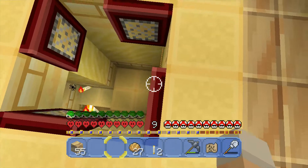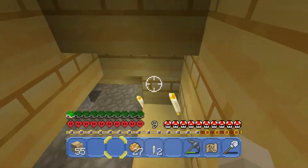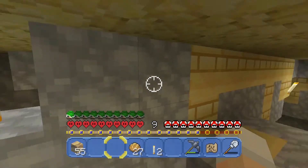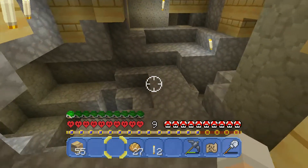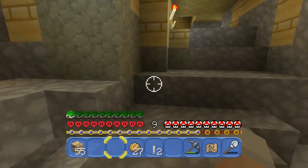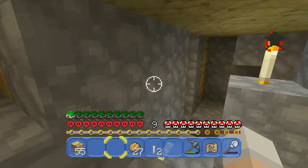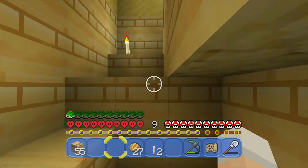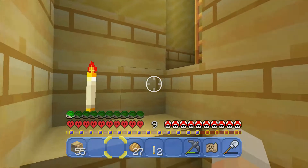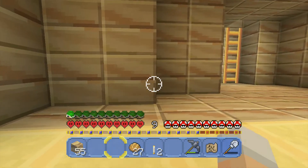Down here is the mine, which isn't really part of the house, but it's useful to have a mine really nearby. I know some people prefer a more methodical approach to mining. I just mine in every which direction until I find something interesting. It's kind of chaotic, but I really like it, because I feel like there's a greater chance of just stumbling onto some random cave or something super interesting that way.